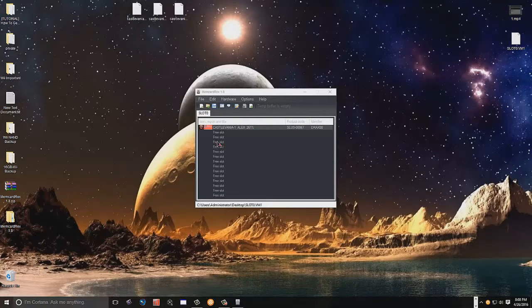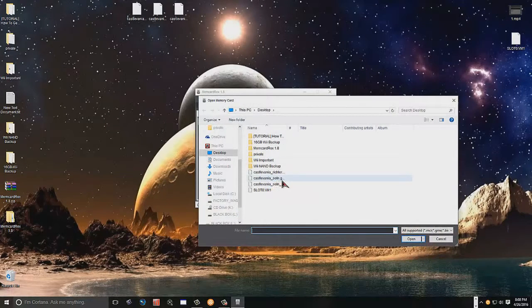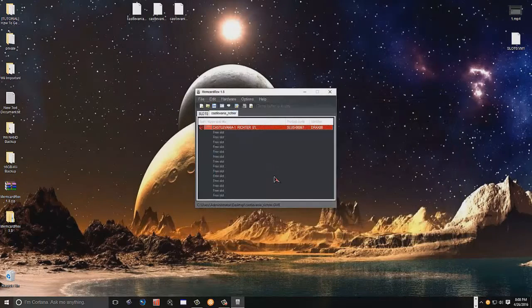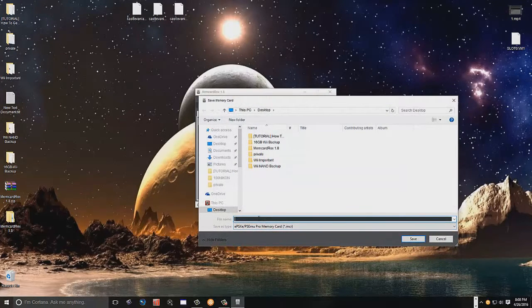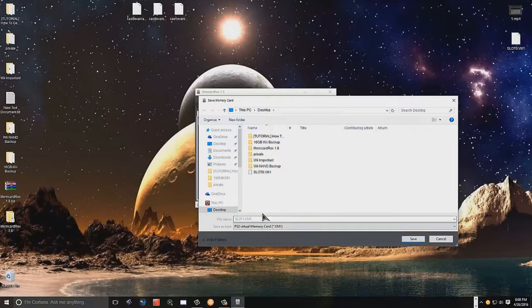So we'll name it slot zero — that's for memory card slot one. We're going to save it as a PS2 virtual memory card, which is VM1, to the desktop and hit Save. Now we're going to move on to the next one, which will go on memory card slot two. We'll go up to File, Open, find the Richter Belmont save, hit Open, then go back up to File and Save As. Since this time we're saving to memory card slot two, we're going to name this one slot one.